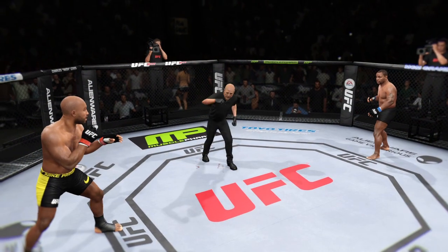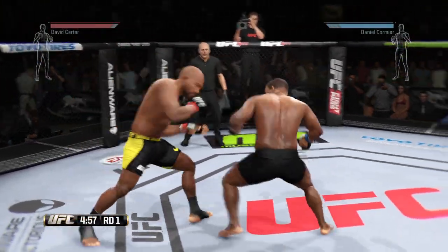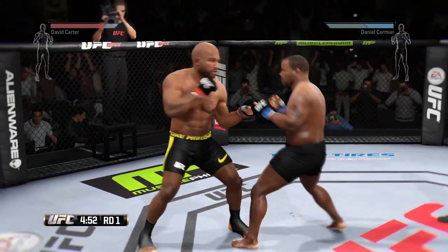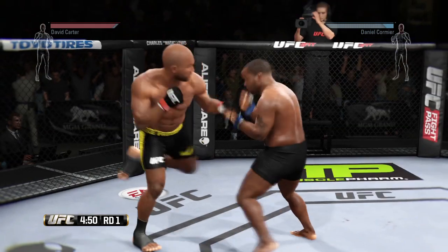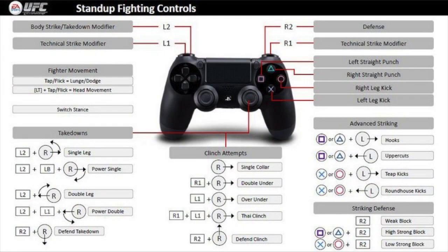The first thing you want to know is keep your distance against these strikers. If you're going up against guys like John Bones Jones, Anderson Silva, Daniel Cormier, or Dan Henderson, you want to keep your distance. If you don't like keeping your distance, make sure you use your striking defense by blocking — press R2 — and use R2 with the icon buttons in order to parry shots. If you don't do this, you will go down.